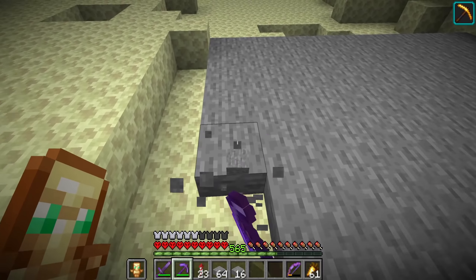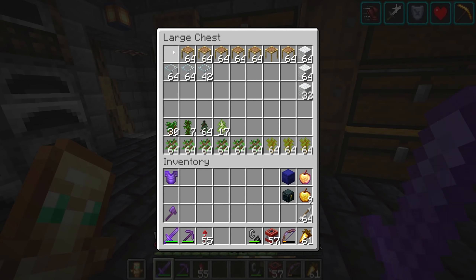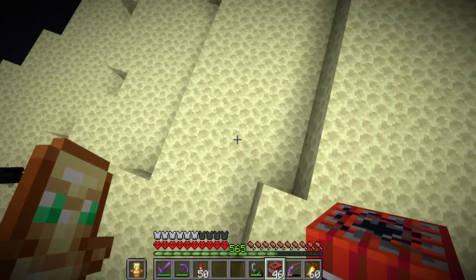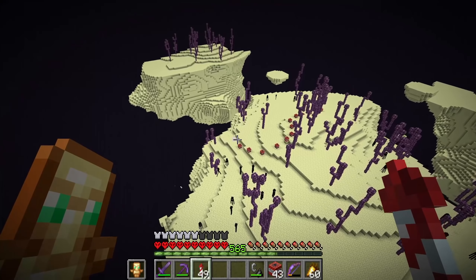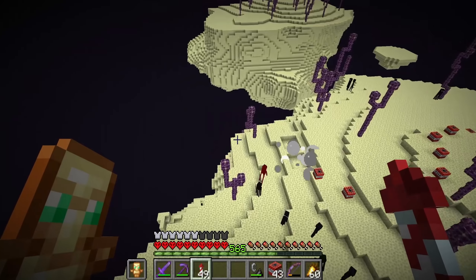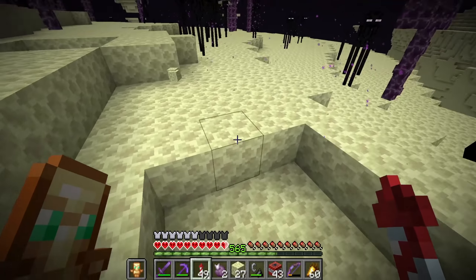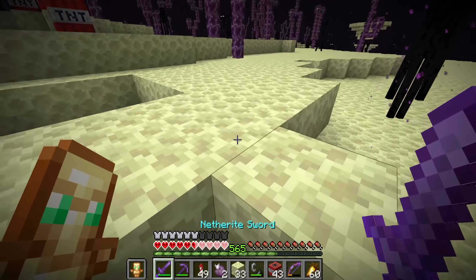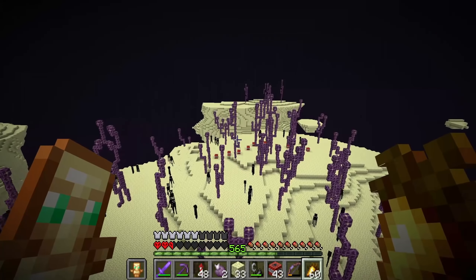I didn't have enough endstone to flatten out the land, so I decided to go back to my base, grab a ton of TNT, and just blow up some endstone — probably a lot faster than mining it. But I ran into a problem: when you light TNT with flint and steel and it hurts an enderman, the endermen get mad and start attacking you, and I literally almost died. So you've got to be careful with all of that.